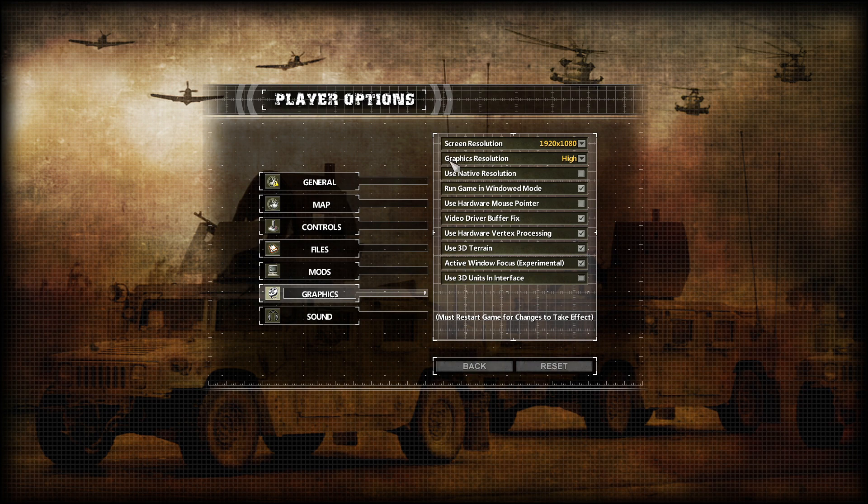After that, we have the graphics resolution here, which you can turn from high to low — that would help. And the last-resort thing you should do would be turning down your actual resolution. That will make the game look bad, but it will primarily help against anything GPU-related that might be slowing your game down.